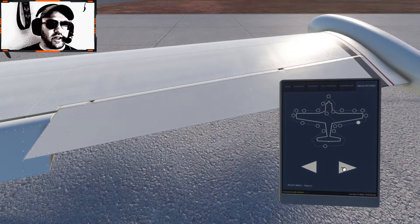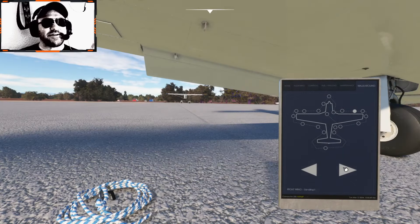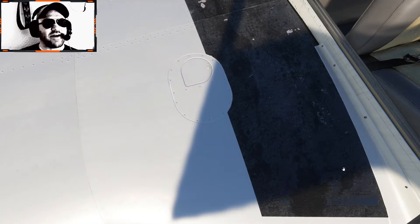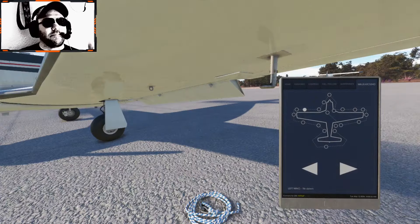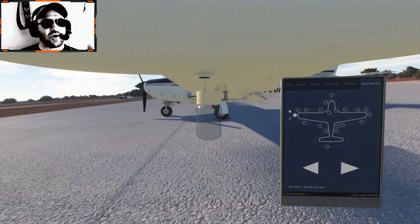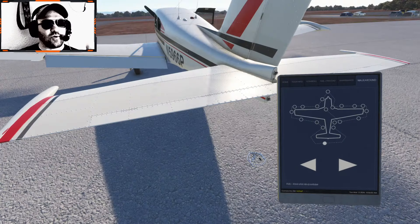Okay, so walk-around is complete. I just want to make sure I've got everything — I was talking while looking at the tie-downs and wheel chocks. I need to make sure the plane's not tied down. I don't want to try to roll away when I've got a rope tied to the plane.